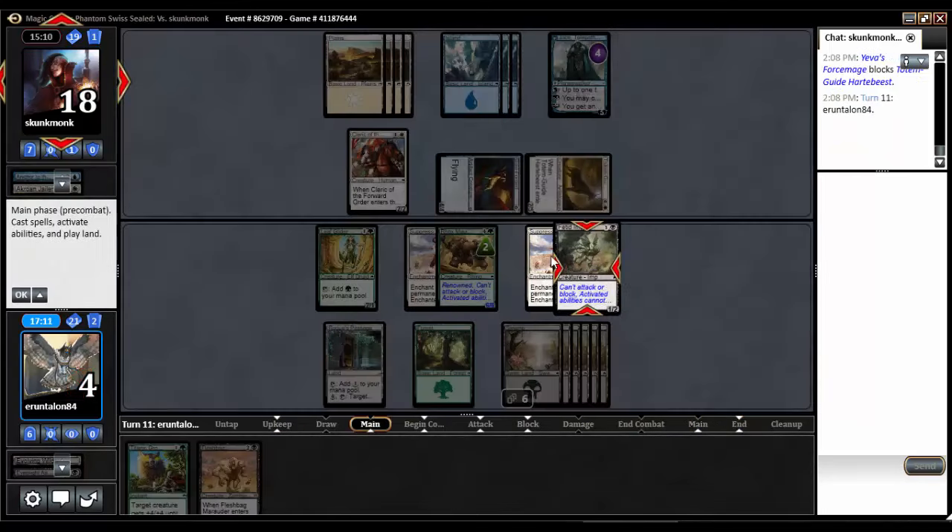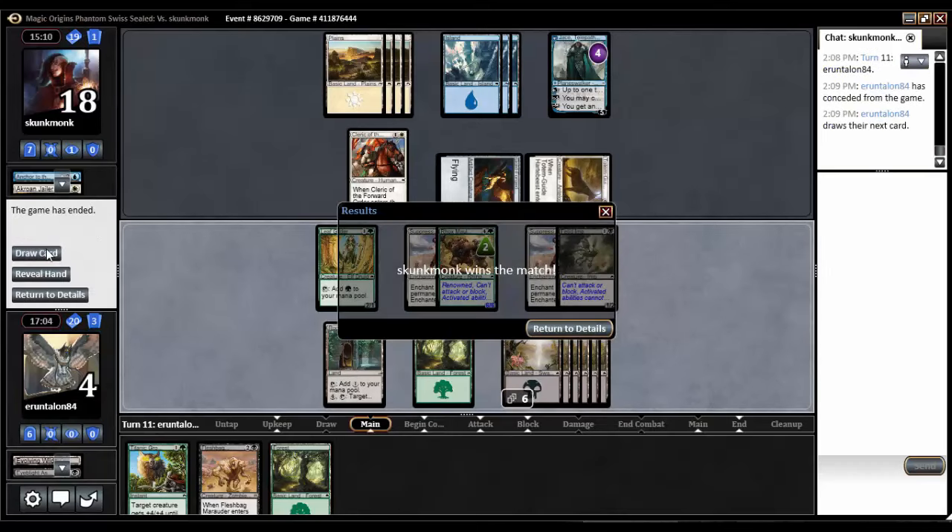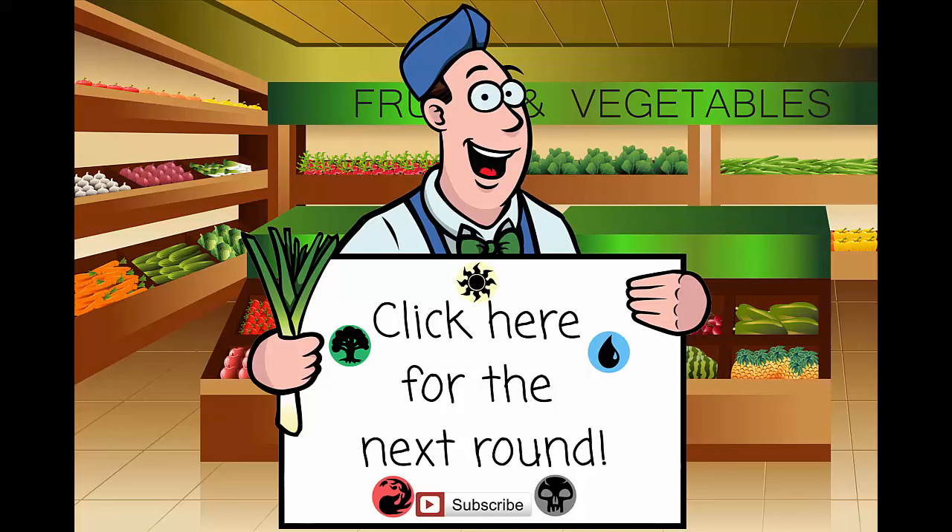Flyers are just gonna beat my deck down if they have any way to take those out. Fleshbag — he sacks. Doesn't matter, we die in the air. Well, that sucked. I think our deck's okay, but his deck was good as far as removal went. The Goldforged Sentinel's a weird choice, but when you've got two Suppression Bonds and a Jace and whatnot, you don't really need good cards — you just need cards that are gonna get through. So that's a really sucky round one loss. I like Sealed more than I like Draft, but we'll see how the rest of the tournament goes. See you guys for round two.